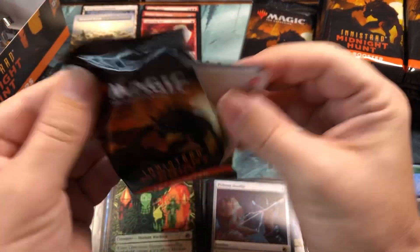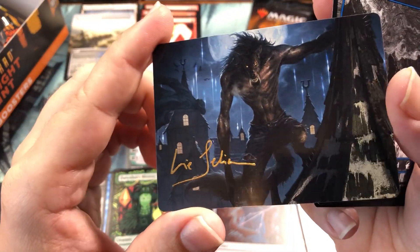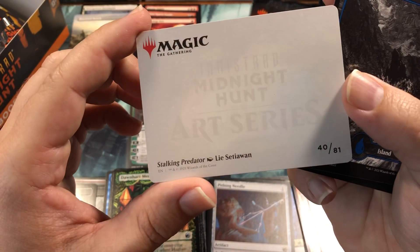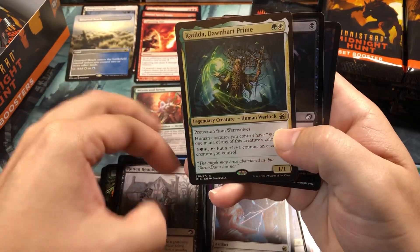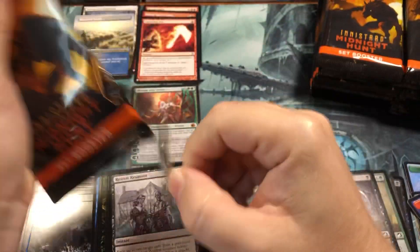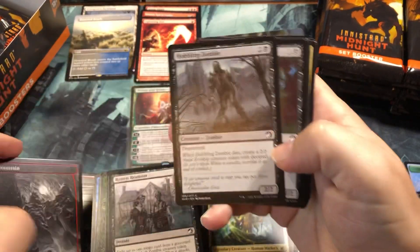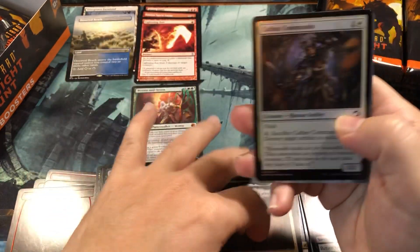Tireless Hauler foil and a zombie token - two packs left in stack number one. There's our signature card - the Stalking Predator from Licetwain. Our rare is Katilda, Dawnheart Prime - a Colin foil and elemental. Last pack of stack number one, about a third of the way through. A land and Adelaide, Resplendent Cathar, a Colin foil and flip token.